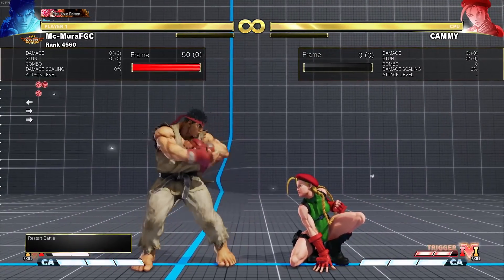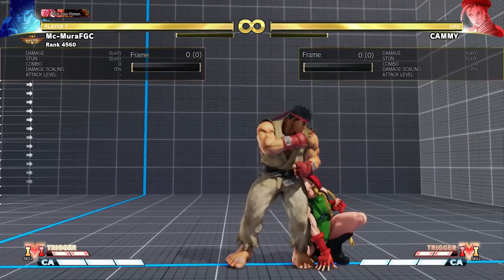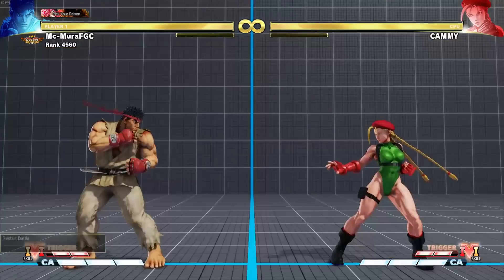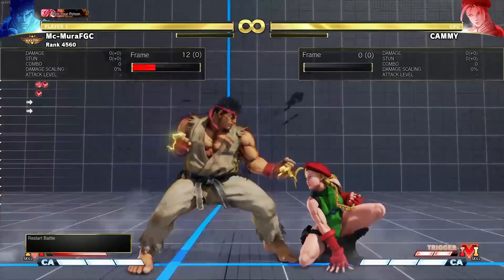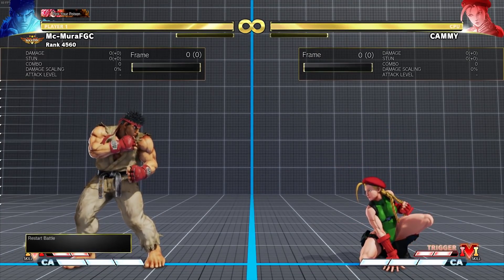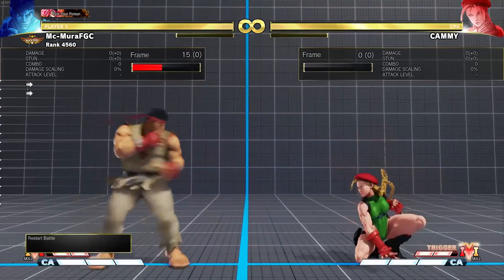The same hurtbox changes also happened to the EX Hadouken, and they increased the combo count on it, which I assume means better juggles and combos. Overall these are really solid changes to his Hadoukens that will help him a lot in neutral. The V-Shift might be detrimental to his zoning, but he is less likely to get crush countered out of his Hadouken.